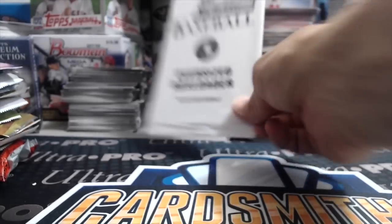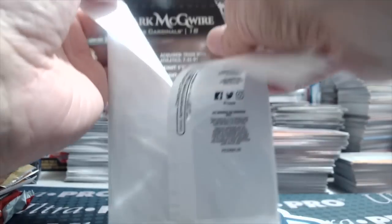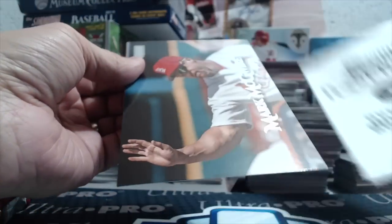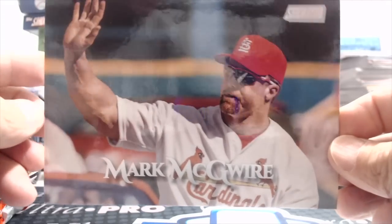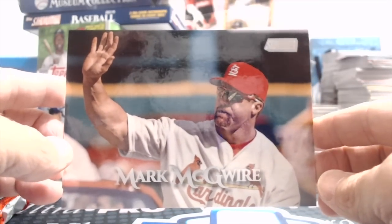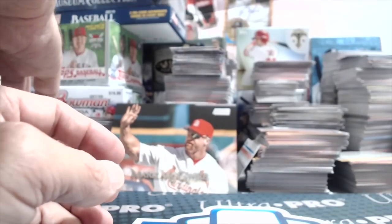Opening up the oversized box loader from Stadium Club — there's Mark McGwire. Some of these are autographed, so let's see if this one is. It's a sweet looking card regardless — Mark McGwire. He started on the A's and then went to the Cardinals. Would be really cool if they had him batting but it's still a great oversized card.